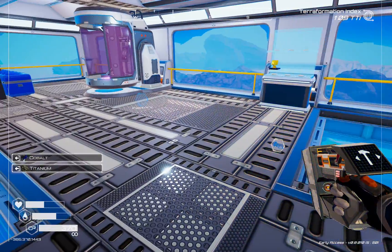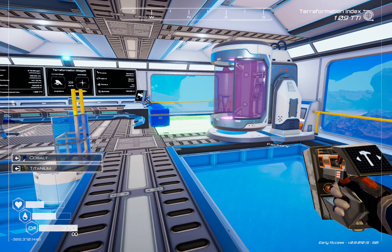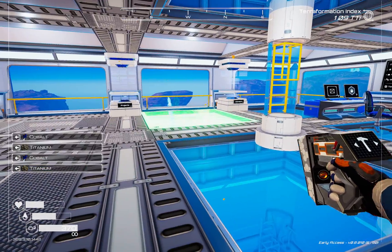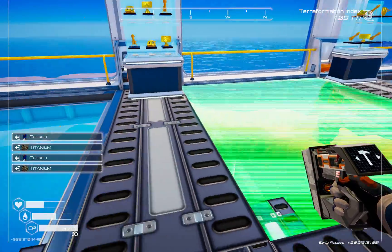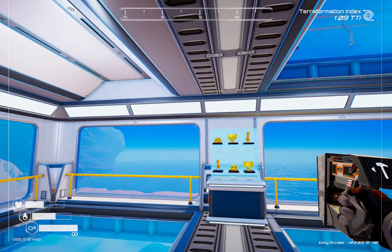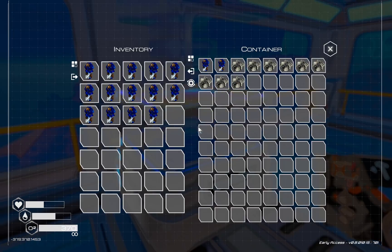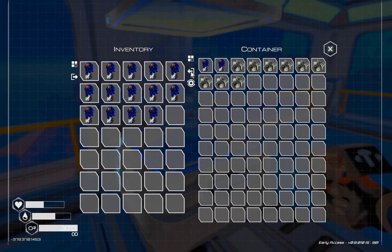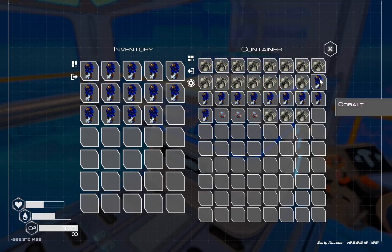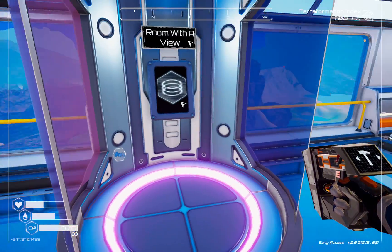For finishing touches we'll put a bunch of these in the floor and around the ceiling, but we need more titanium which we don't have, so we'll take a quick trip back to the factory.